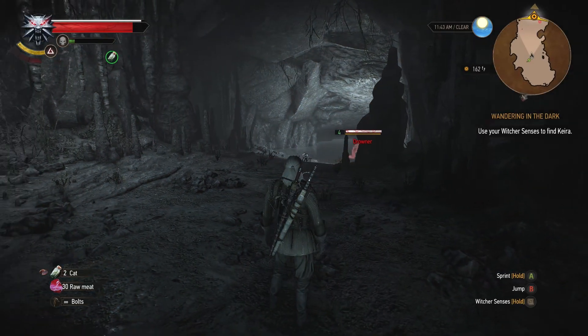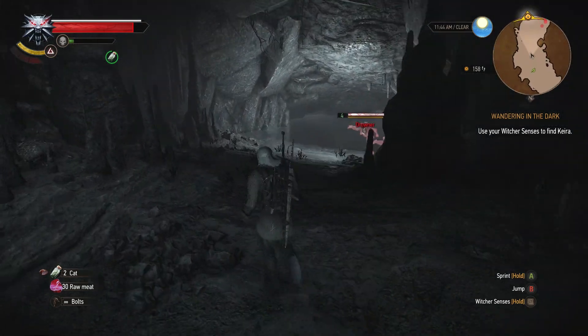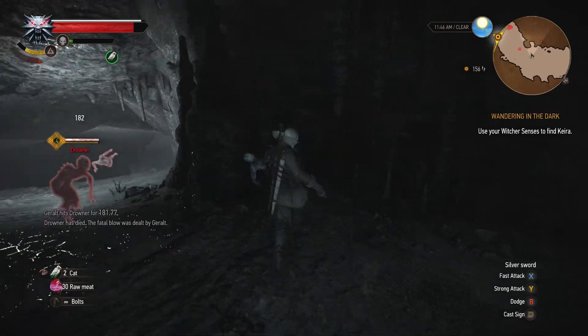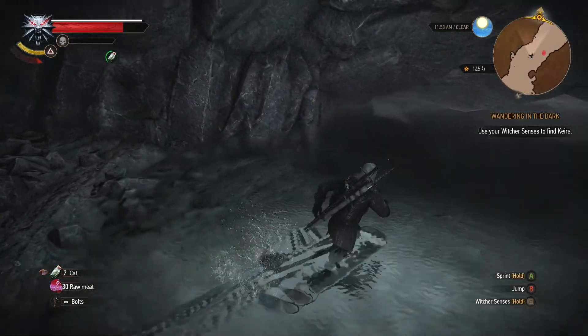There we are — we've got some drowners up ahead, so make quick work of them. You can search the cave for any useful items as well. Burn these guys up, make quick work of them, and when you're ready make your way down into the water.